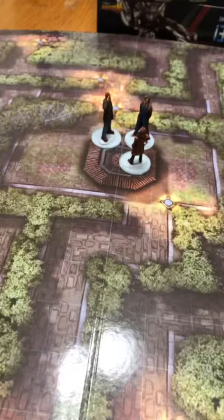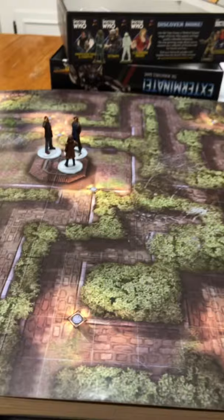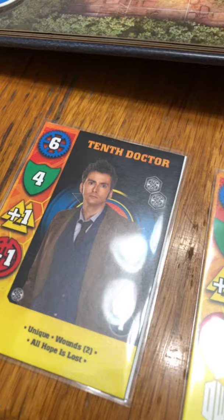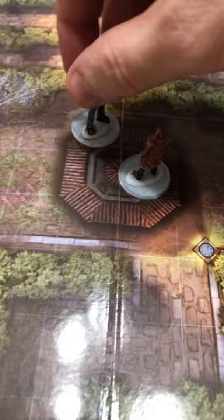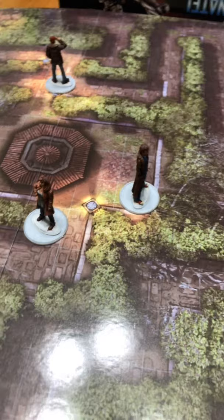Turn one, nothing happens. I'm going to treat the squares on this map each as two inches, because it's a smaller map than a normal table would be. I think I'm going to have them split up. I'm going to have the Doctor go this way by himself. With a six movement, he'll be able to move three spaces. Donna and Wilfred are both two movement, so Wilfred's going to move up two, and Donna two. That ends the movement phase.